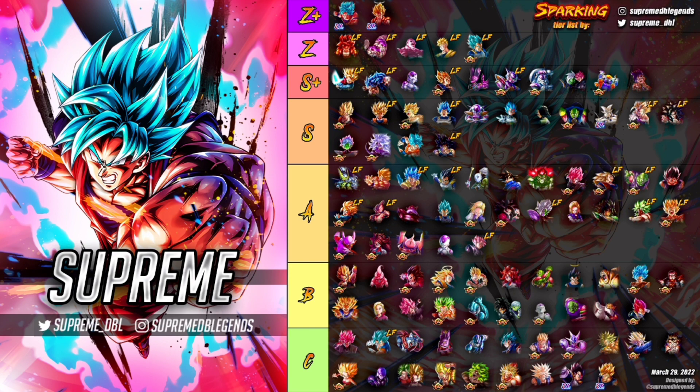He has everything to back it up. That thing where he seals your strike cards when you come in to face him is so annoying and catches you off guard. I still don't have this unit, but just from facing him I can tell you he is the number one unit in the game at the moment.